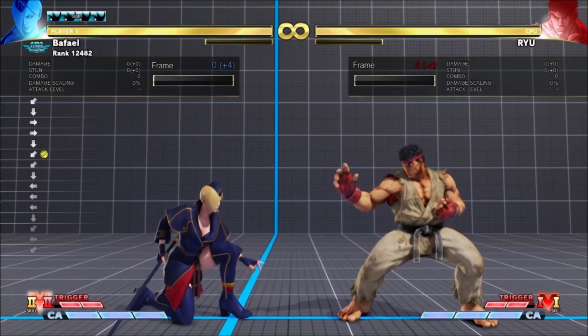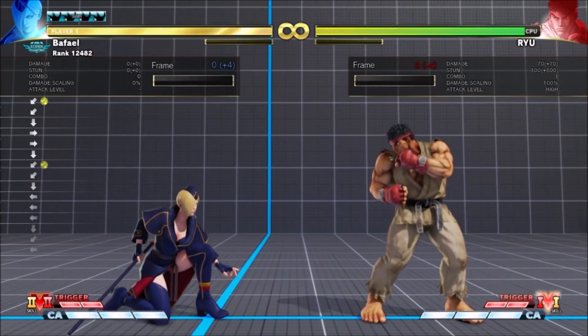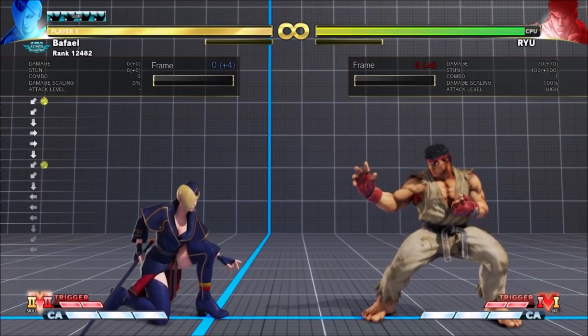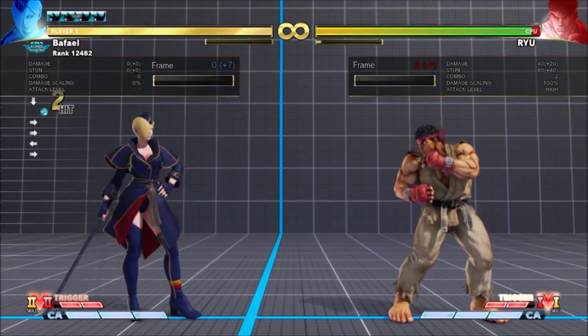Falk's Low Strong comes out a frame faster and is 3 frames shorter overall. This is one of Falk's best pokes, but it doesn't lead to much besides VT2, and it was oddly committal and weak to jumps despite only being a medium. This button is going to get way better this season — her shotgun goes a bit farther, so it's better for space control.